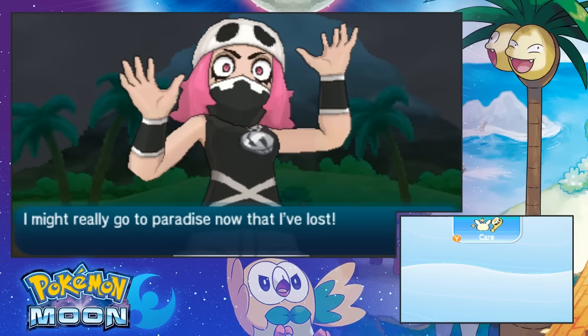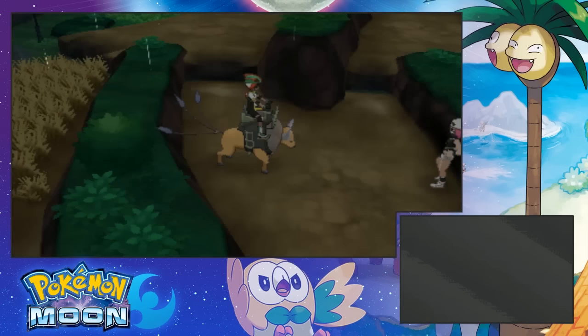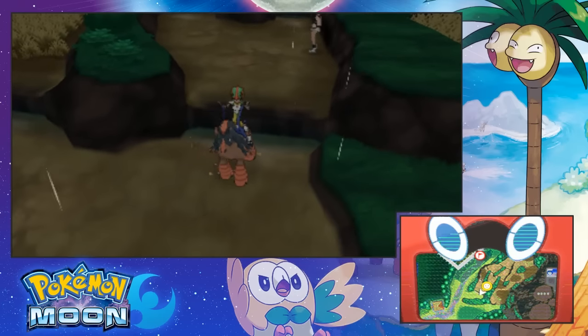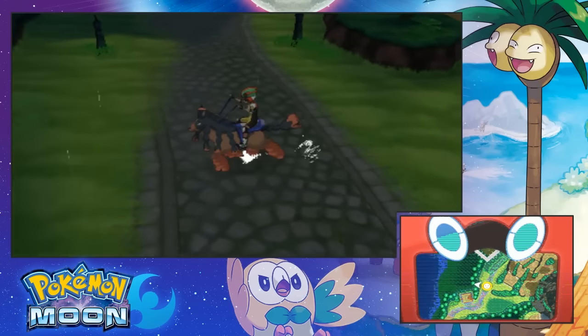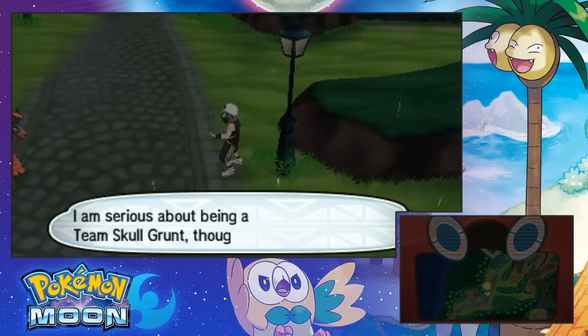I might really go to paradise now that I lost. Is there any Pokemon that can jump? If I use Mudsdale, can I climb up? Nope, that's not what Mudsdale does apparently. We learned that today. Excuse me. Dugtrio — what is a Dugtrio? I'm serious about being Team Skull Grunt though.